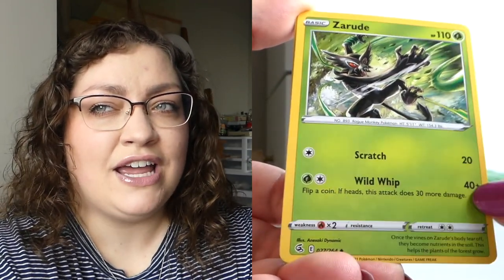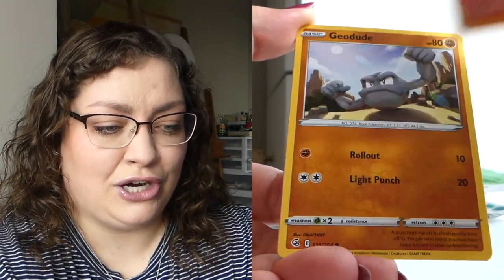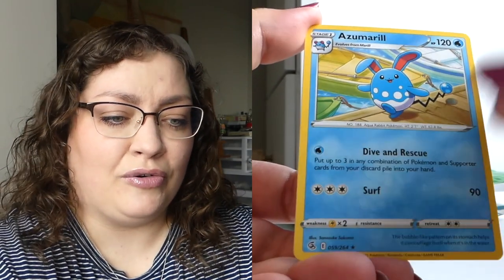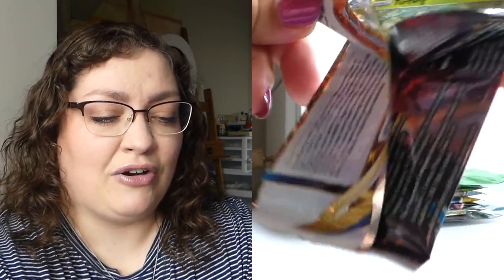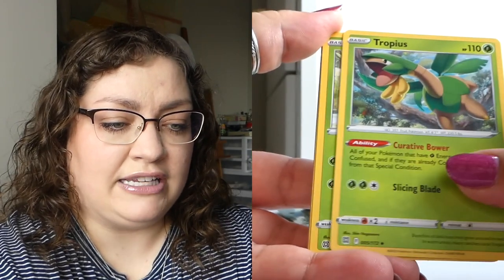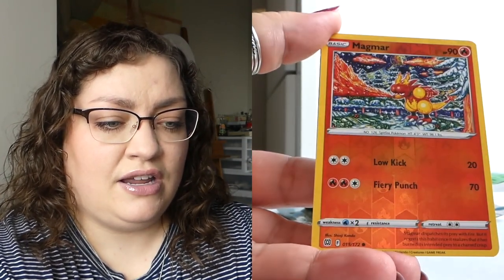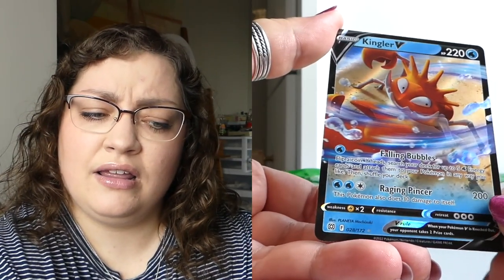The cards are quite off-center. Brilliant Stars — is that Charizard V-Star in here? That would be amazing. Or just any card I don't already have. We got a Kingler V — I actually might not have this card, so I'll pretend I don't. Chilling Reign — if somehow there's an alt art in the mystery bonus bag. Well, the code card looked good but let's see. We got a reverse rare and a Slurpuff. Not a surprise at all.